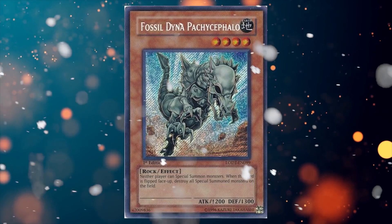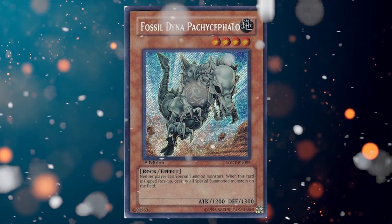This also reminds me of Skylark the Parent Dragon, which I used in Virtual World to send a monster with Beatrice and revive it during the standby phase. You can revive floodgate monsters like Fossil Dyna Pachycephalo or the Barrier Statues — though Fossil Dyna is obviously much better. Your opponent would have an absolute nightmare dealing with those, and this feels almost too easy in that deck.